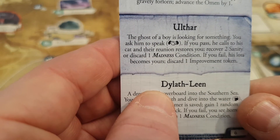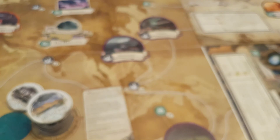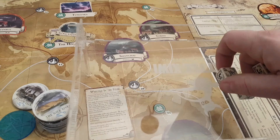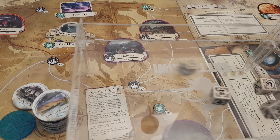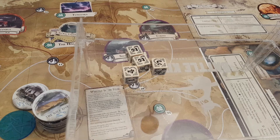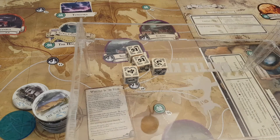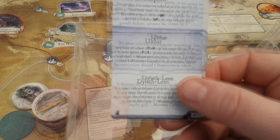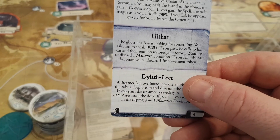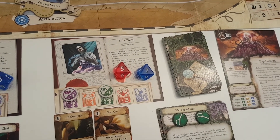Lola in Ulthar — my first ever Dreamlands encounter. The ghost of a boy is looking for something; test influence if you pass. Lola has four influence and is an expert negotiator, but she repeatedly fails to use it and can't reroll — a fail. If you fail, his loss becomes yours: discard one improvement token. She discards lore.